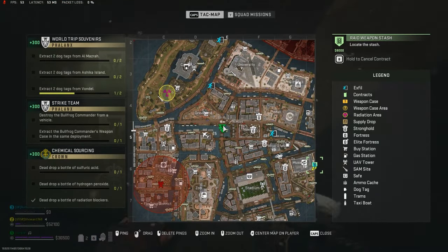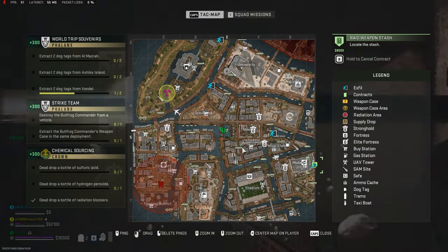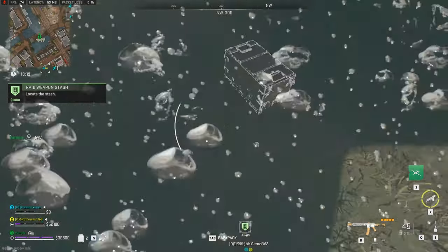Finishing off with two big ones, starting with the bridge cash key. Located just west of the market underneath this bridge — swim to the bottom and you'll guarantee yourself a gold skull without killing any bosses.